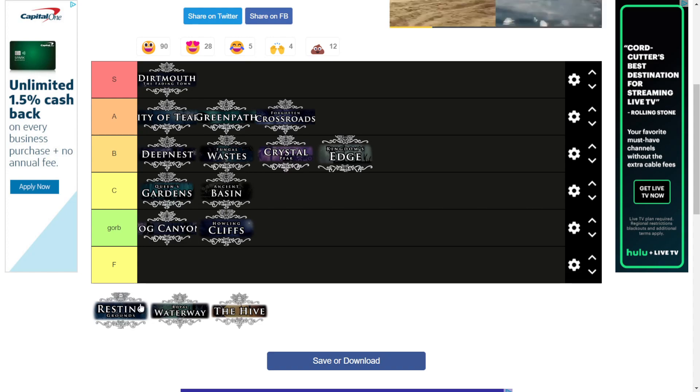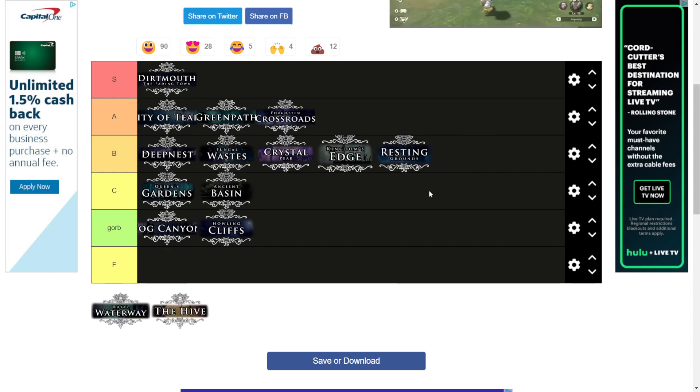Resting Grounds — very fitting name. Besides Dirtmouth it's like the most restful place, except I only go there for non-resting reasons or the dream nail. It's a very chill place and the music is great. It's not that interesting overall but we'll put it in a medium B tier — I think that's pretty solid.